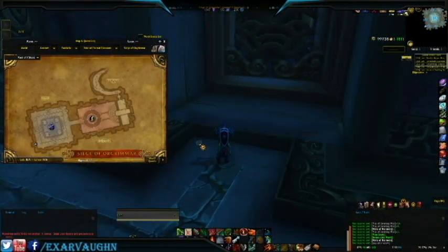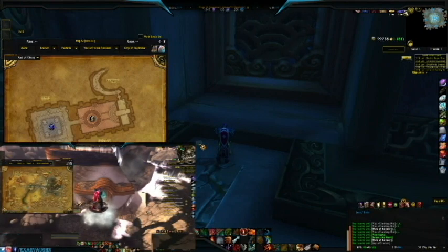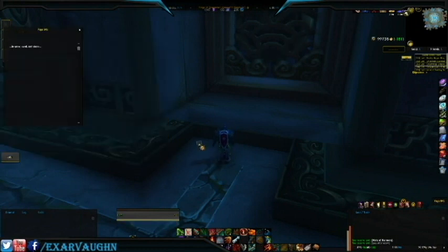The fifth page in our search takes us to the Siege of Orgrimmar, located in the Vale of Eternal Blossoms. We make our way to the Room of the Shaf Pride, and the page we seek, number 845, is located in this corner, and it reads: In Snow, Sand, and Stone.